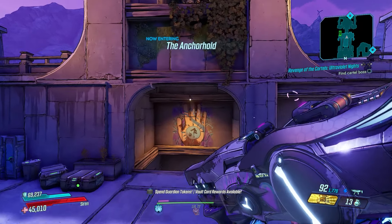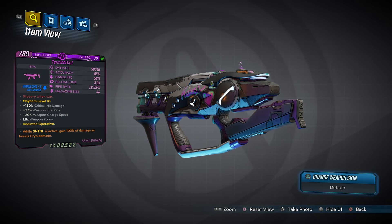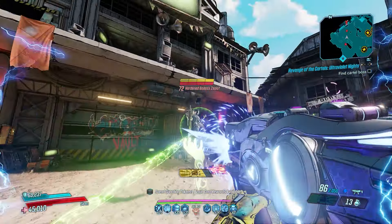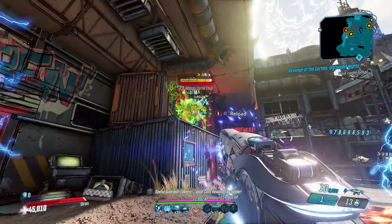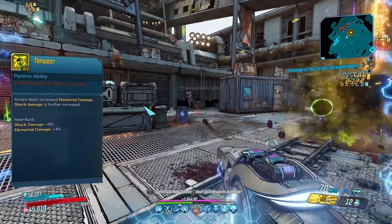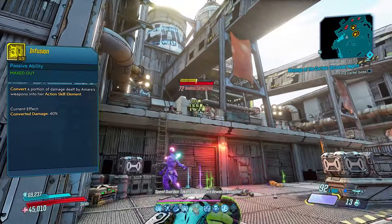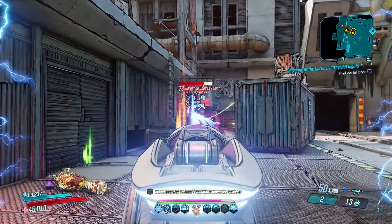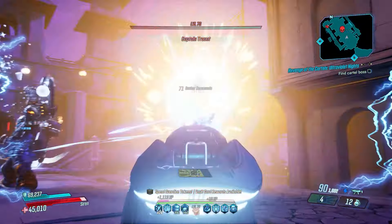For SMGs, we'll start with the Crit, a unique weapon obtained from Moxie's Bar. All you need to do is send her some crypto and she might forward you one. The Crit always comes in shock, has built-in lifesteal, and provides 150% bonus crit damage. It's one of the most damaging weapons in the game and is well suited to Amara. She can use skills like Tempest to maximize shock damage, and even use Infusion to convert a portion of its damage into another element, making it even more versatile.